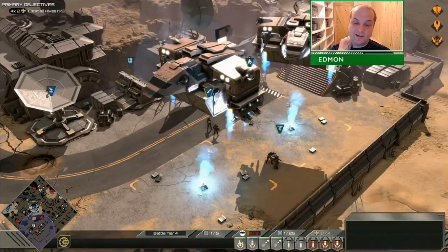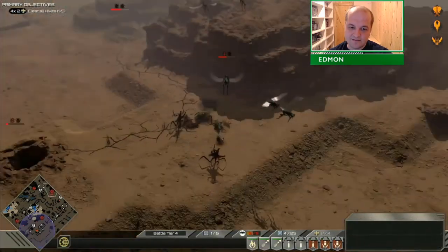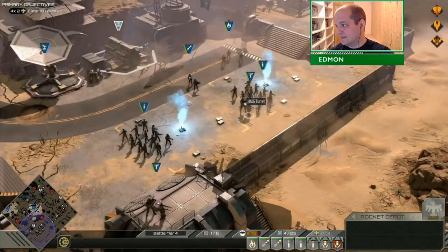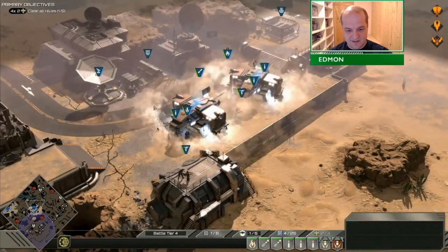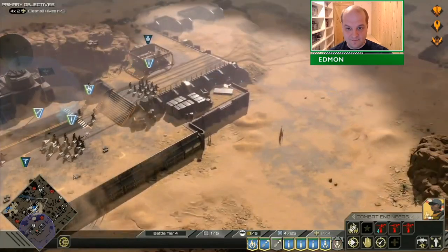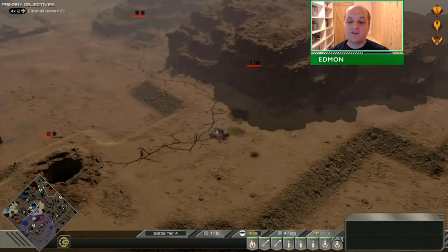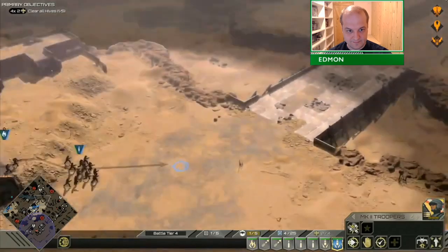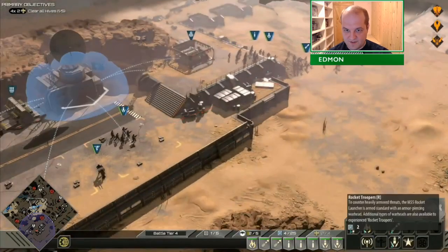If you choose a small squad like a rocket team or a Mark II team, you can actually clean the holes out much faster. Losing your bases is not the end of it. I had a 30-minute timer to capture all these bases. I'm 12 minutes in at this point, so now it's time to push hard and clean out the enemy. I've deployed way more troops this time.